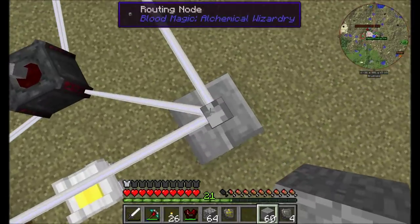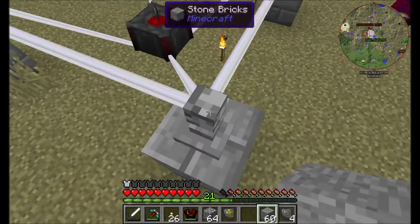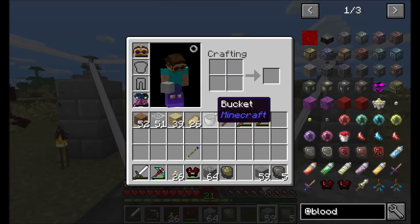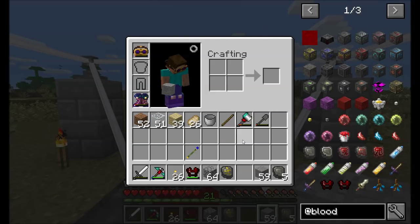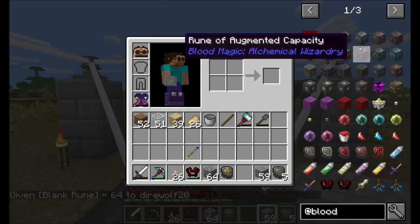I see you put up some of your routing nodes around here. Yeah, I thought it'd be a nice touch for now. So those will eventually be part of an item routing system that you have planned - items and liquids and stuff? Yep, it's going to be used as a central way to route items through a magic-y way instead of just regular pipes.